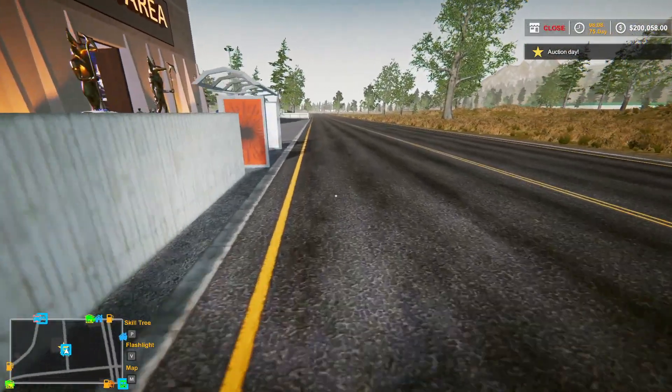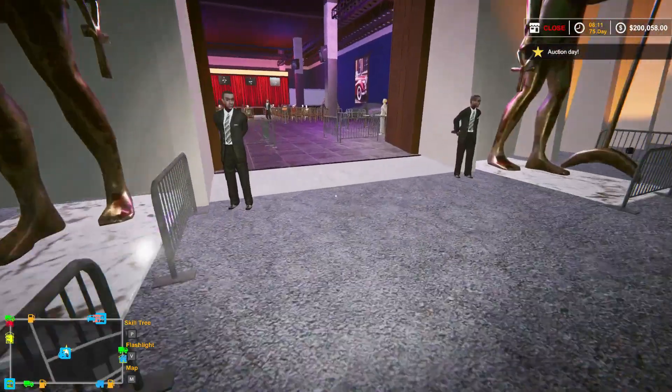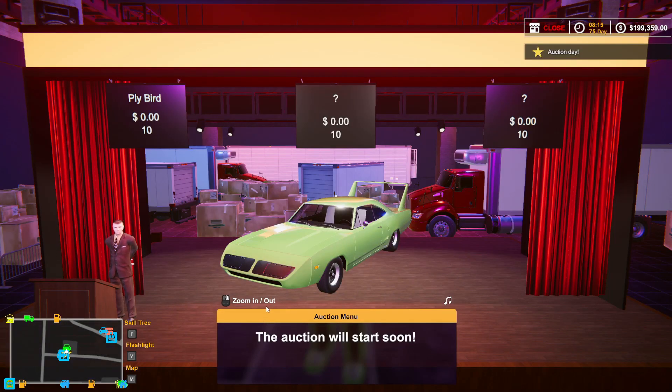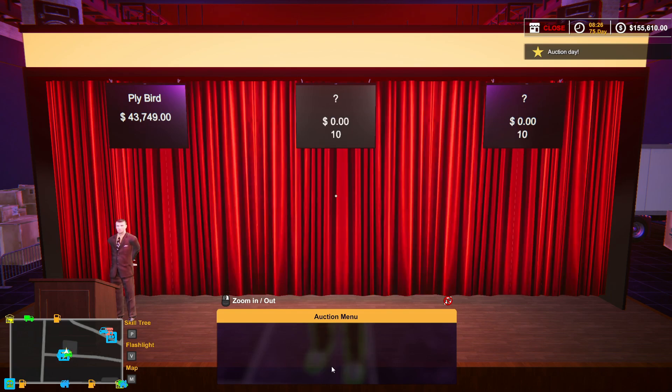We have exactly $200,000, which is good. We need that amount to go in and purchase our three vehicles. It's go time - car auction. This is a new one, the Ply Bird. Let's turn off the music. $41,000 opening bid. There is another offer - and that better be the last offer. Come on. Mine. So far, this whole bidding-to-the-last-second thing has been pretty successful.